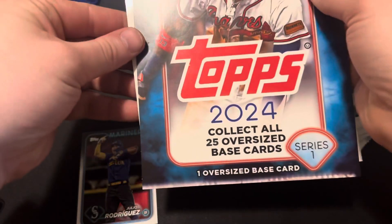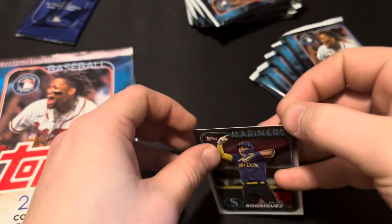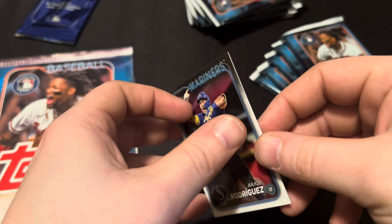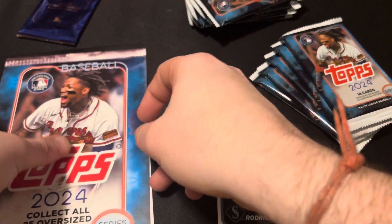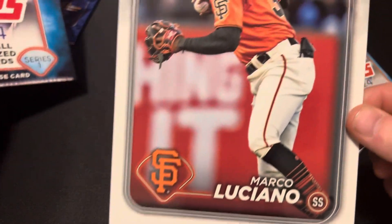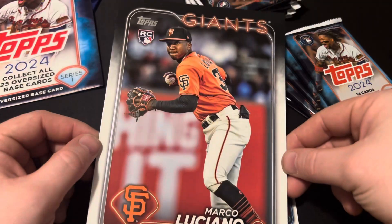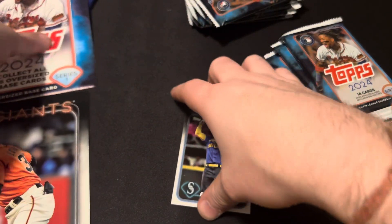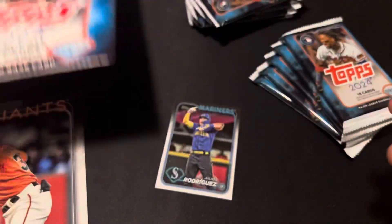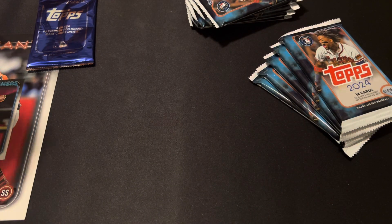Oh boy. Is it Ellie? I think it's Ellie. Is this the companion card? Is it J-Rod? No, it is Marco Luciano. So it's pretty cool, isn't it? Big card. It's like Pokemon — came right out of the pack. I thought that was an actual pack, but it's not.